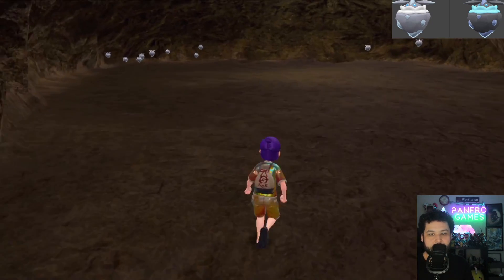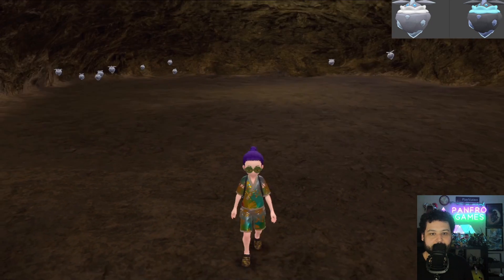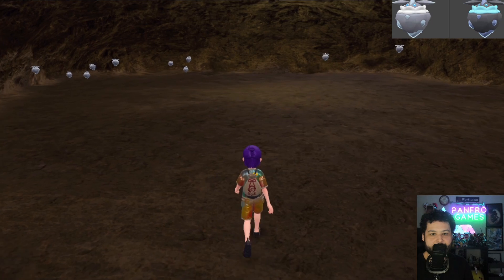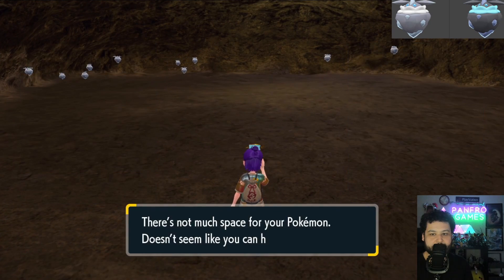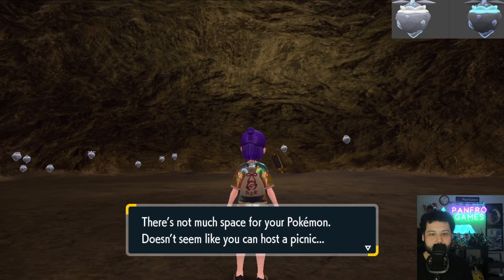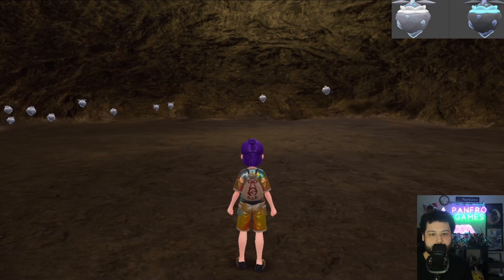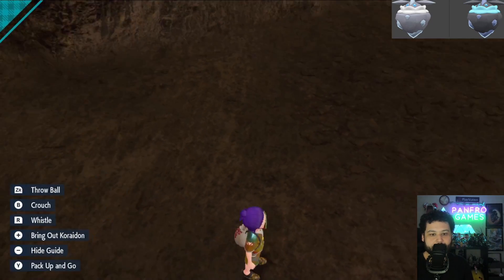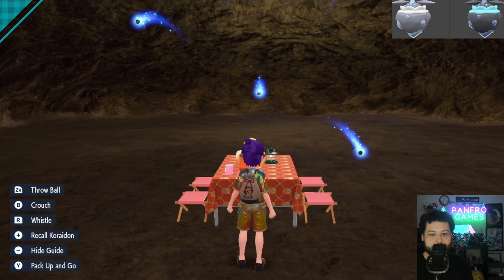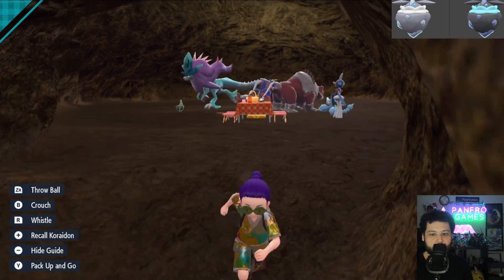We've got a lot of Carbinks right here. Do the same thing — walk towards the center and try to set up a picnic. If it says you can't, you're going to have to nail the positioning of the exact location — maybe a little bit further. I would recommend doing small paces. You've got to remember your general distance into the room.